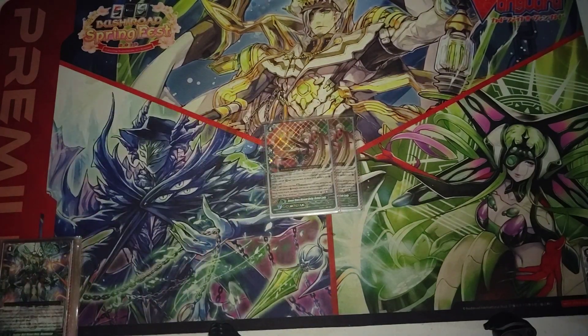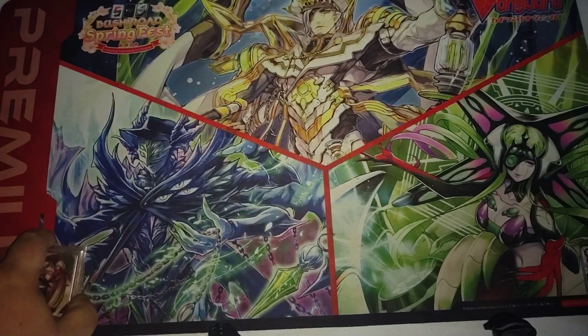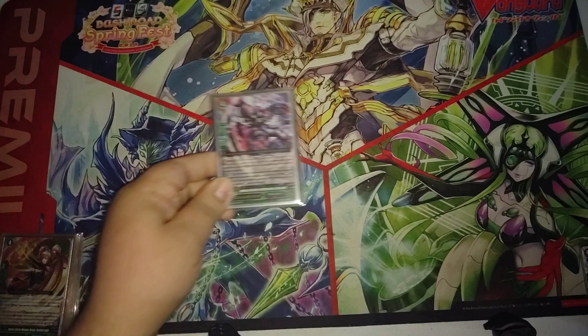I also run two of the flip G-Guard, and she's really in here for utility. Those of you who don't know what she does — GB1, when placed, flip up a G-Guardian. Your opponent can choose to rest two of their rearguards, and if they don't, you draw a card, countercharge one, soul charge one. She's just in there for utility — unfortunately she doesn't gain power or shield, but it's there for utility. Like I said, the deck is kind of iffy on soul.